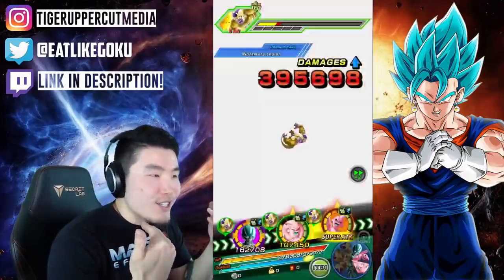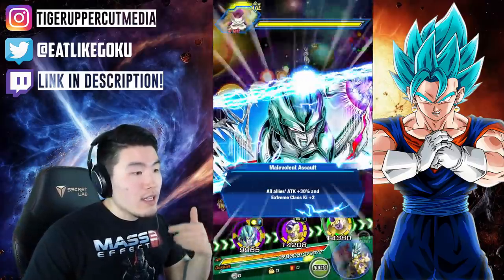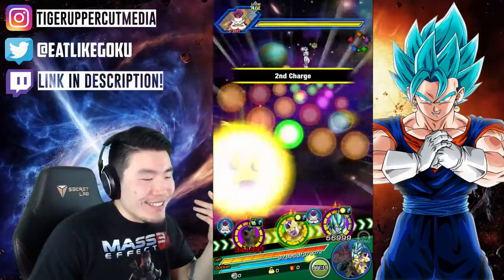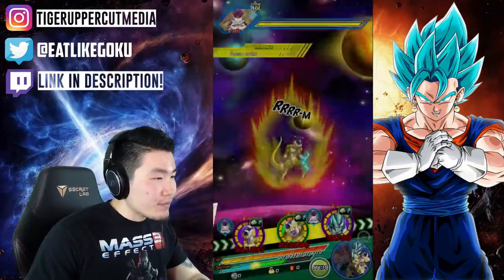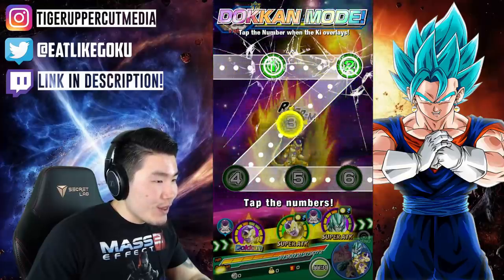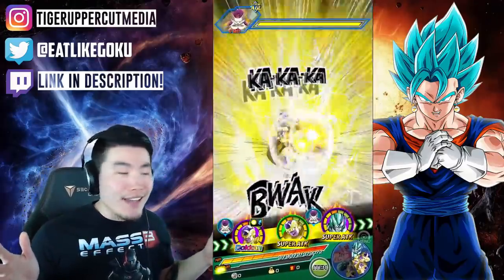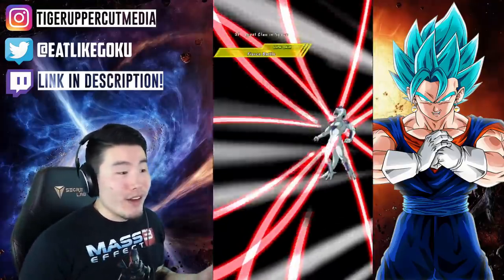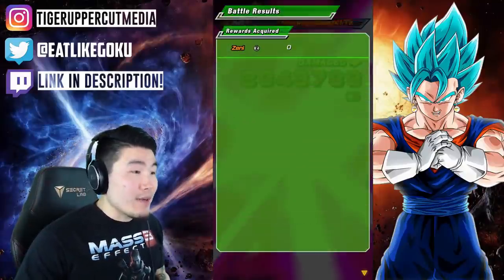1.1 million - but we only got about 12 ki for this Cooler, and Golden Frieza's dead. This Cooler is awesome by the way - if you guys haven't spent the battle jewels to get him, definitely save up because he's amazing. We're gonna get a token attack off here which is not ideal because this Frieza only has one bar of health, but what can you do. Frieza is going to do 4 million damage - he's awesome.